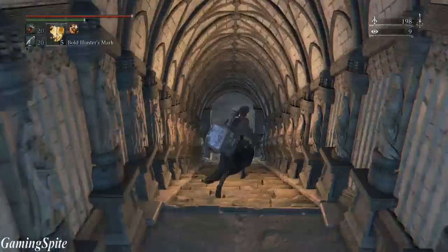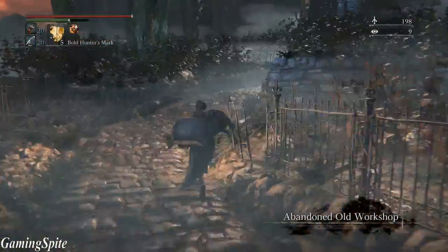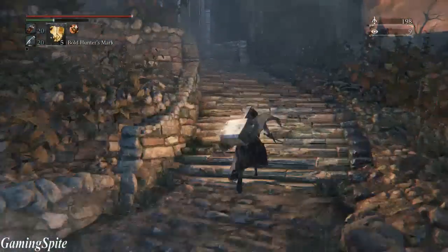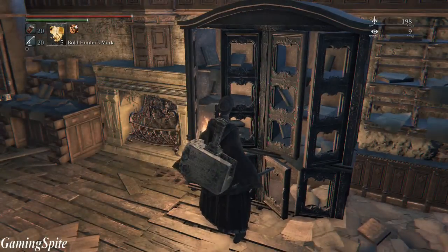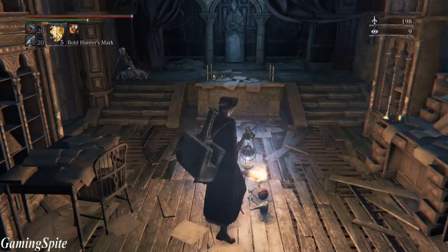Before I tell you what to do with the small hair ornament, I'm going to show you where to find it. You find it at the old abandoned workshop. Once you enter the workshop, it's going to be sitting on the shelf right here to the right. Now let's go back to the Hunter's Dream.